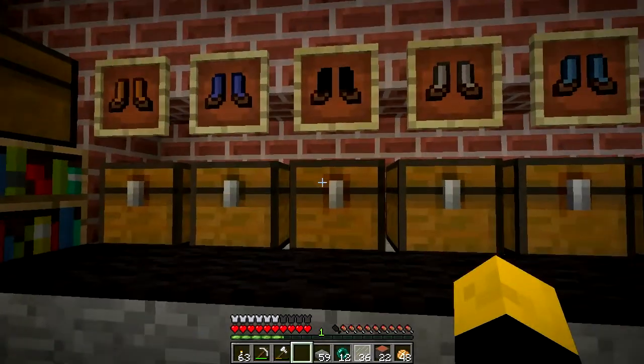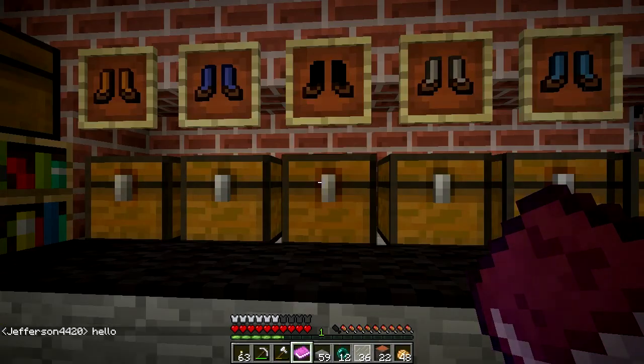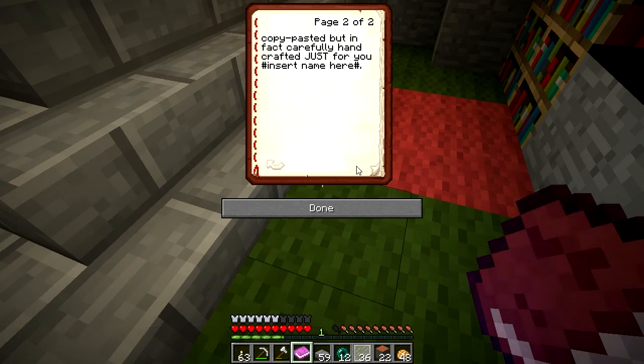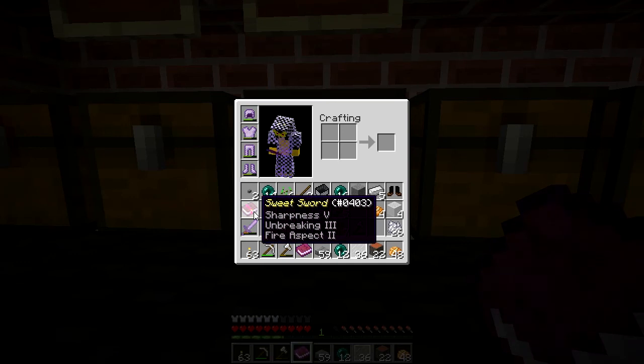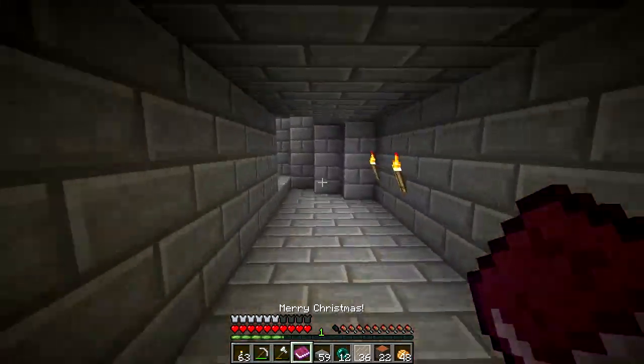I went down to check, and Jefferson just joined. I'm pretty sure this is from Fubi, so I wanted to say thank you Fubi. Let me read this — it says: 'Merry Christmas. Dear insert name here. Here's a gift that I created just for you. Hope you find much joy and happiness with it. And once again Merry Christmas. This card is not in any way copy-pasted but in fact carefully handcrafted just for you, insert name here.' Beautiful, I love it, thank you! It's actually a sweet sword — Sharpness 5, Unbreaking 3, and Fire Aspect 2. That is actually pretty baller.